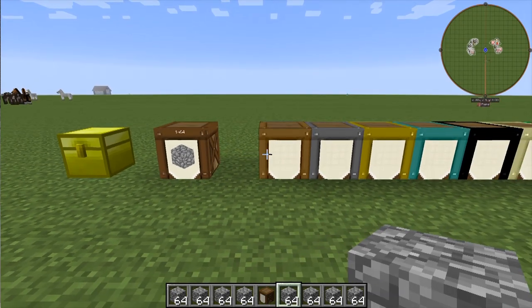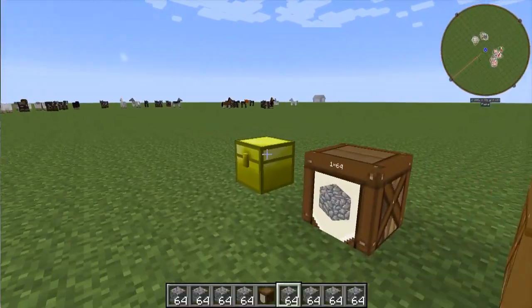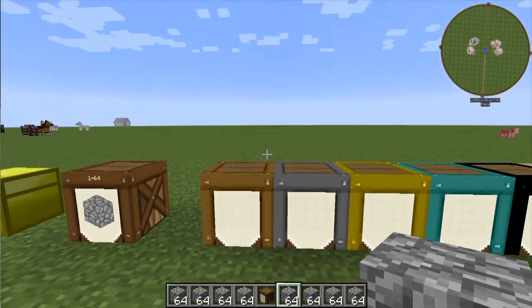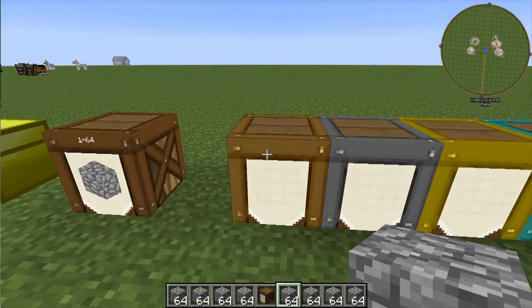In order to add upgrades to your barrels, you must increase its tier. Use shift right click with a structure upgrade, such as these here, in order to do so. Upgrades stack and you must use the upgrade before it in order to go to the next upgrade. For example, to get to an iron, you must have a wooden upgrade first.